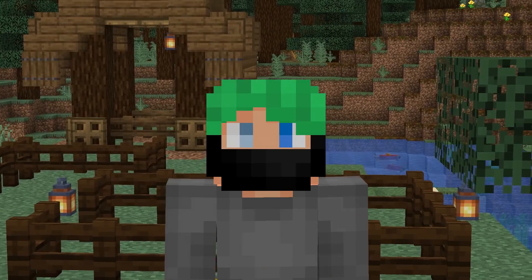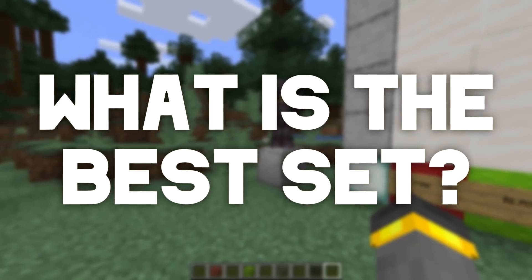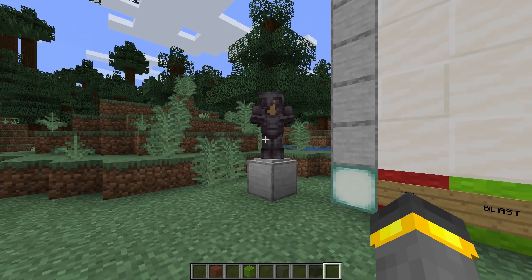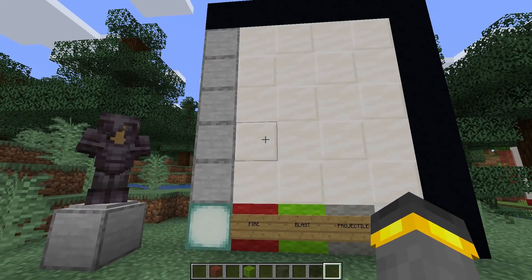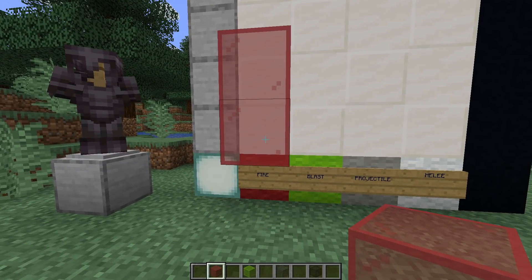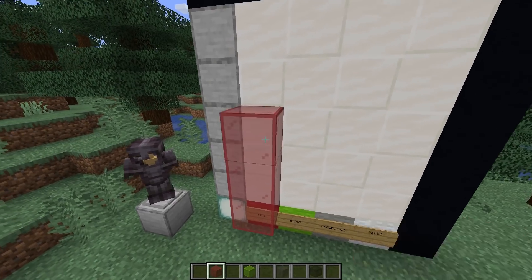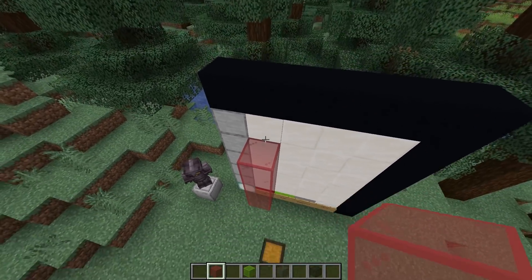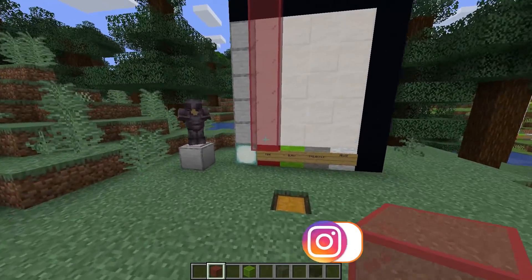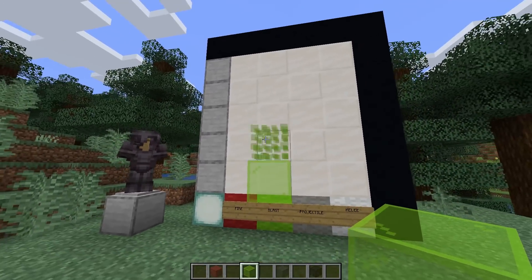So what armor set is best? We have four pieces: boots, pants, chest plate, and helmet. If we go with fire protection four boots and build out a full fire protection four set, we'd have way more than enough fire protection but protection against nothing else — that's probably not very good. The same applies to blast protection and projectile protection full sets.